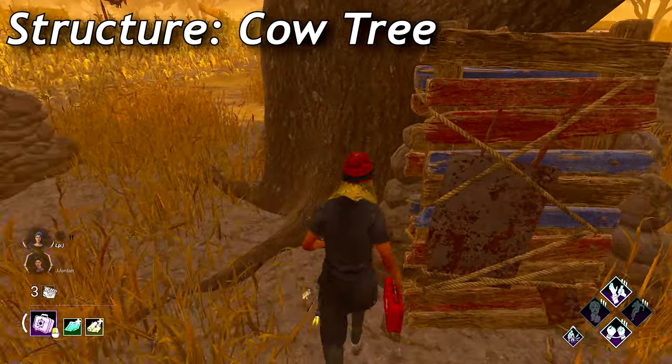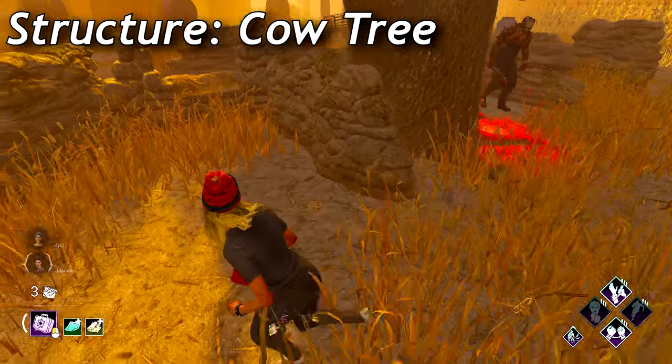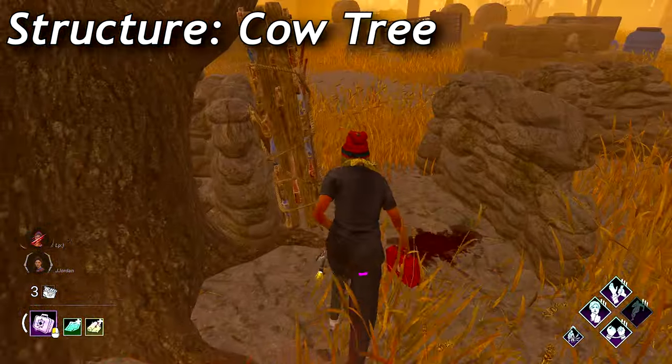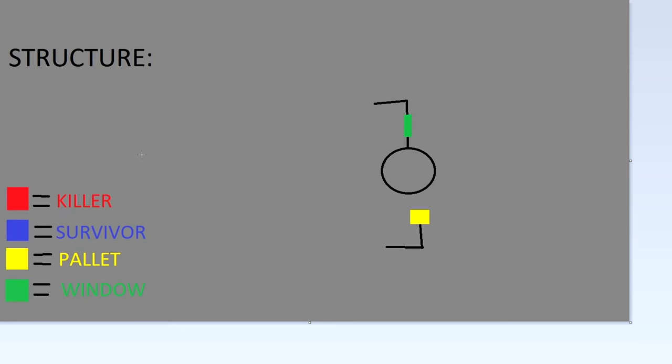It's also a structure that spawns in every single Cold Wind Farm variant. The Couch Tree is a tricky one to loop properly because there's a lot of variables in the chase, such as what killer you're versing, bloodlust, and if they mind game. There are a lot of tricks killers can play on you, such as movement that can make you get hit if you're not paying attention and force you to throw the pallet or take a hit.